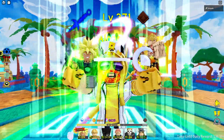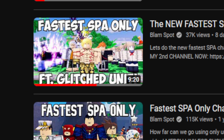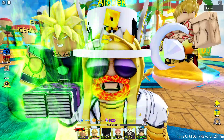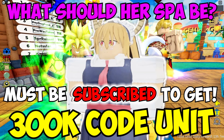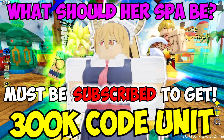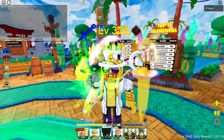Yo, what's up guys! In the last challenge episode we did the fastest SPA-only challenge. Let's flip it upside down and use the slowest units in All-Star Tower Defense. Before we hop in, let me know: should I make my code unit Toru a slow SPA unit or a fast SPA unit? You must be subscribed, and I'll have an update on the code unit dropping soon.